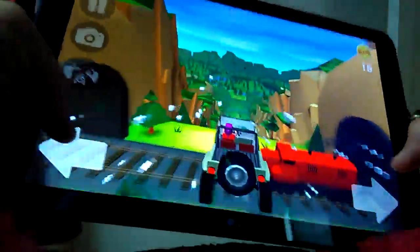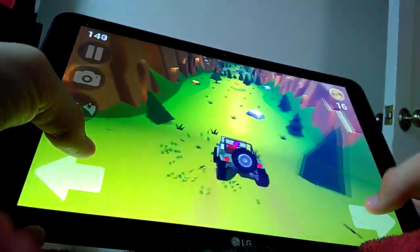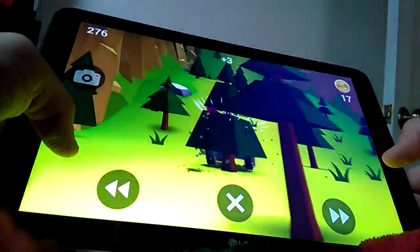You hit the play button, right? And then you're this car, and you drive around with the left and right arrows. You try to collect coins, and if you hit a tree — or if you hit anything — this is what happens.